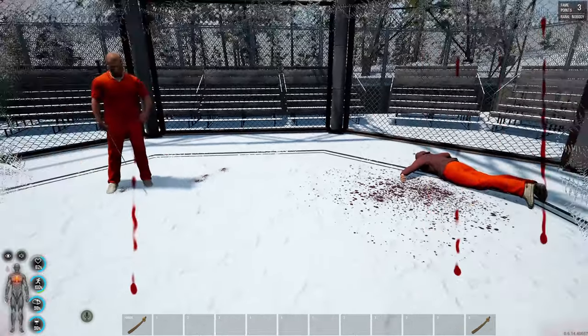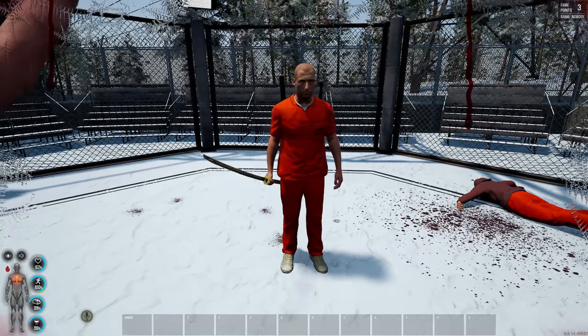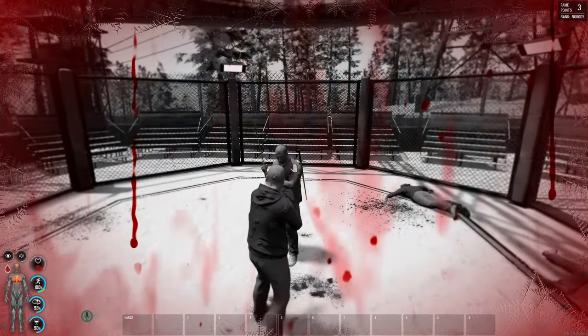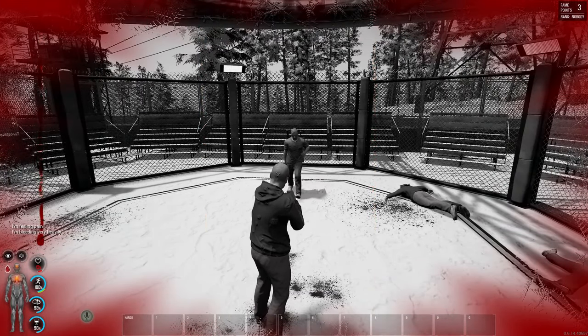I've got 62 health left. I'm going to put my hands in the air — try and hit me in the chest. That was 48 damage. So clearly the katana is the best. Metal sword is definitely okay.